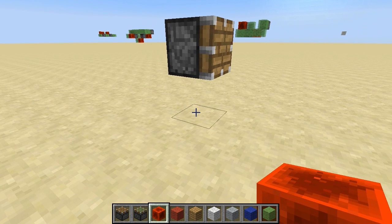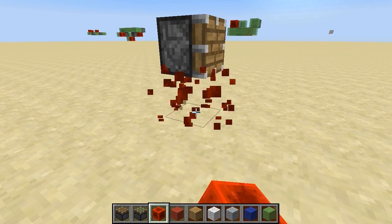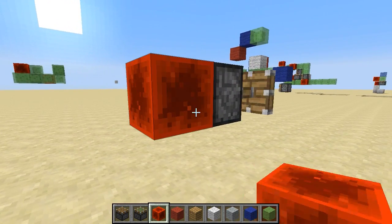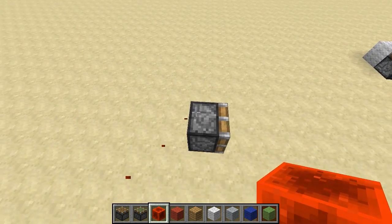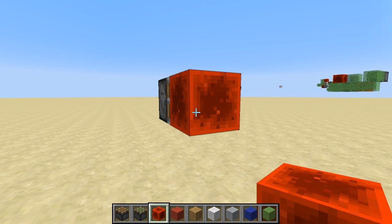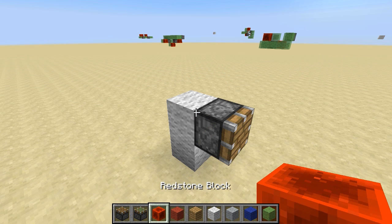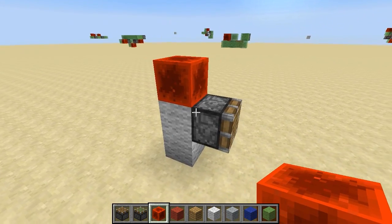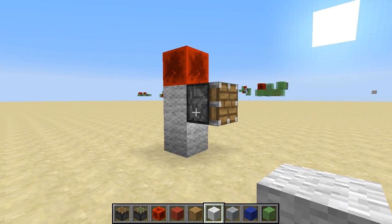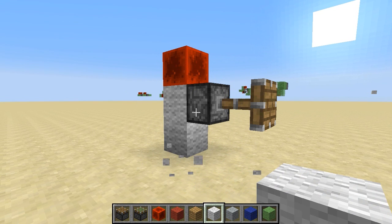Let's talk about pistons. Pistons interact with redstone in interesting ways. They can be powered from below, or from the sides, or from the back, or from the top, but not from the front. Additionally, pistons can be powered from diagonally above. However, until there is a block update — that is, some block changing next to them — they don't actually notice that they are being powered.